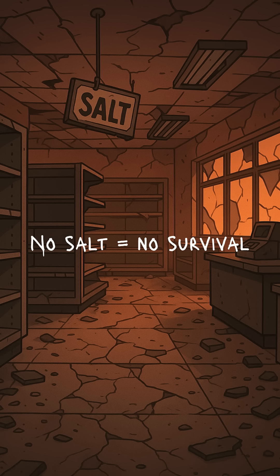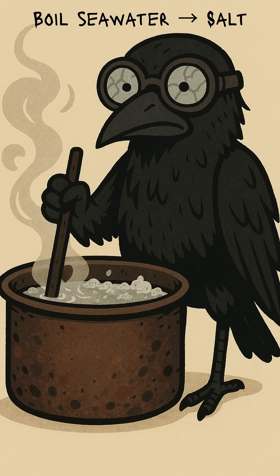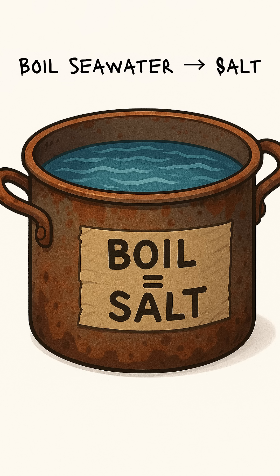So, let's make salt. Step one: find seawater — bucket, pot, anything. Pour it in and boil it down. Yeah, it takes forever, and yeah, it smells like rotten clams. But once the steam leaves, what's left behind is salt crystals.